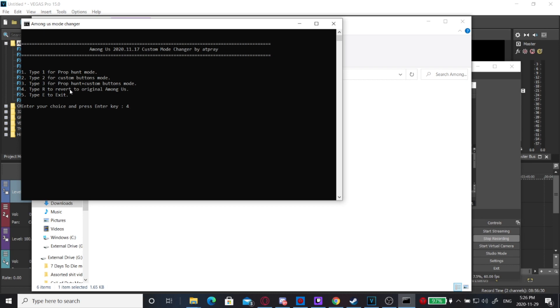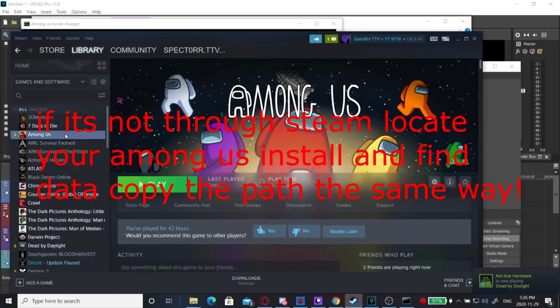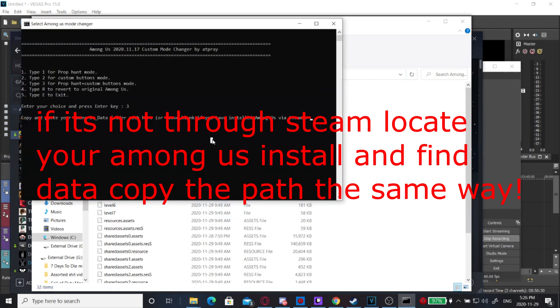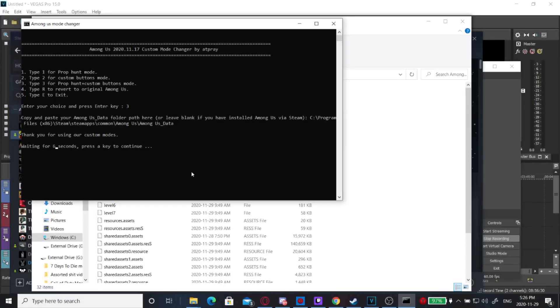So I'm going to hit 3 and hit Enter because my Among Us data is through Steam. If it's not through Steam, you're going to go to Steam Library, right-click, Manage, Browse Local Files, Among Us data, click, Control C, Control V, Yes. And Prop Hunt is installed for you.